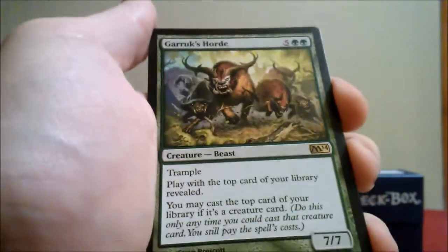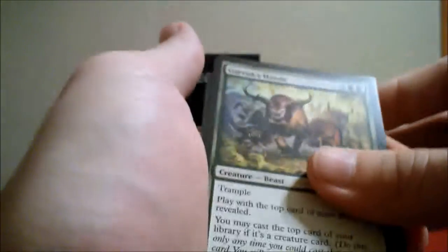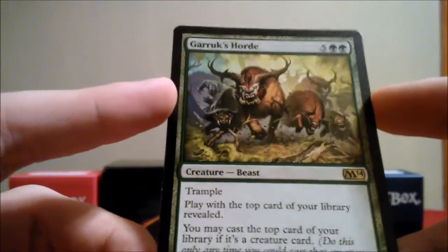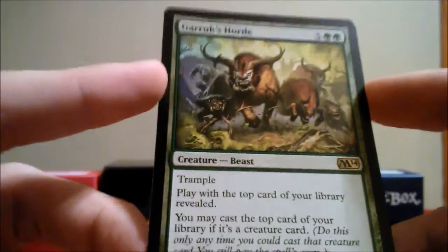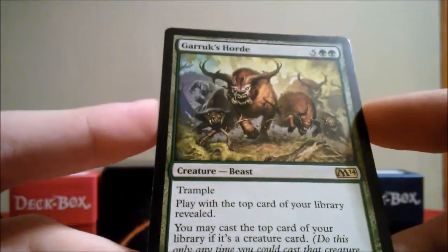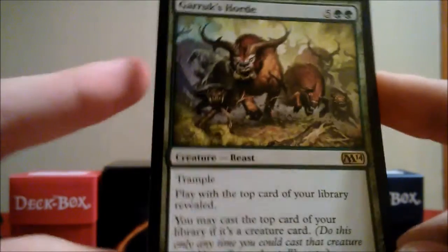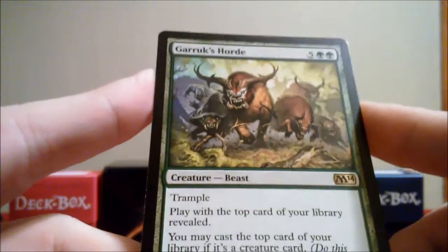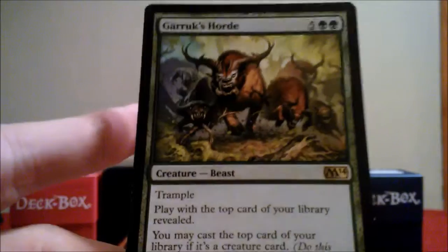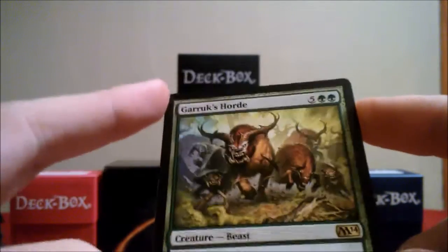That's convenient that we got Diabolic Tutor for our black deck. Also we have the rare, which is green — Garruk's Horde. I'm not sure how good this card is but it does have trample. It actually appears to be pretty good — you reveal the top card from your library and if it's a creature card you can actually cast that creature, though you still have to pay the cost. But it still helps a lot.